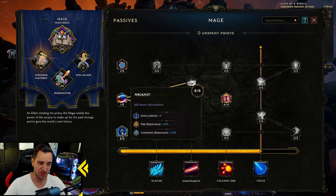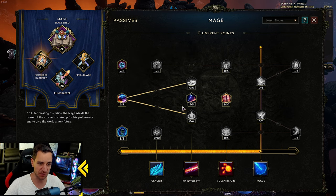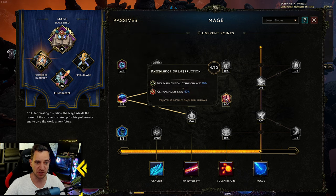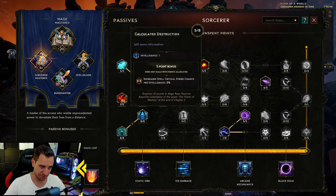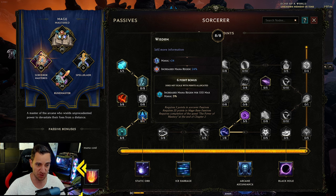The passives are still exactly the same in the Arcanist - intelligence, resistances, fire damage. We just want to get further into health and mana. Cast speed you want maxed, and crit chance is what we need to actually cast our meteors from the fireball and also crit chance on the meteors themselves. Mana shell is great, and mana regen - we need mana regen as much as possible.